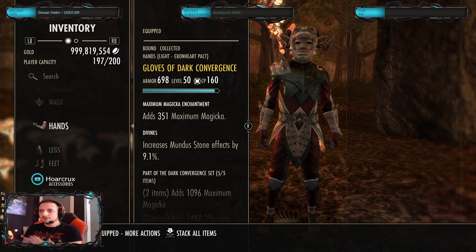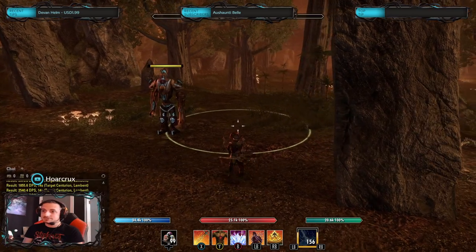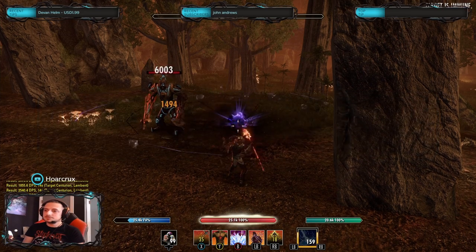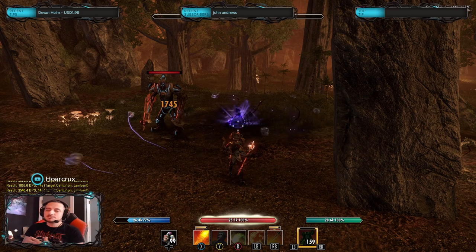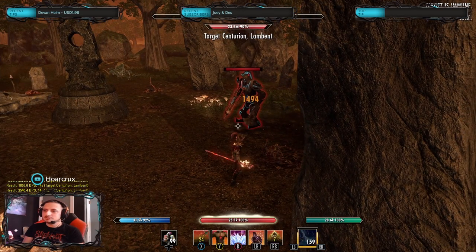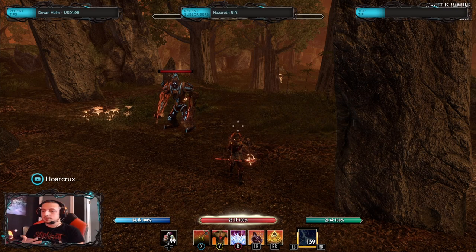It says it only does 10,000 damage if you're on the edges of it and doubles the damage if you're in the center — but I'm going to show you that's not the case. I'm putting this test dummy on the outer rim of the circle. It does 18,680 damage — that's the exact same damage as if I put the AoE directly on top of them. So if you're in this AoE, you're just going to die.